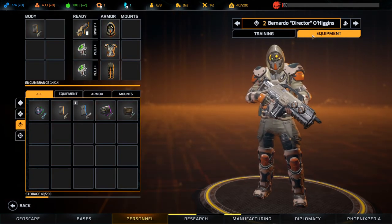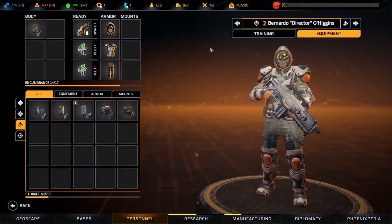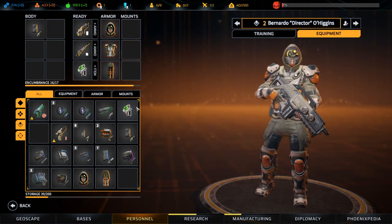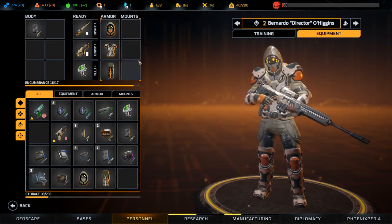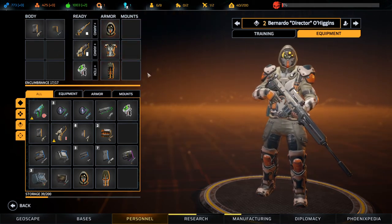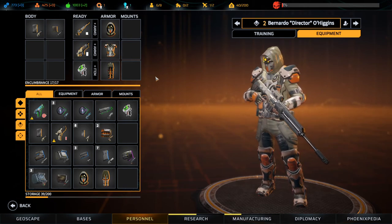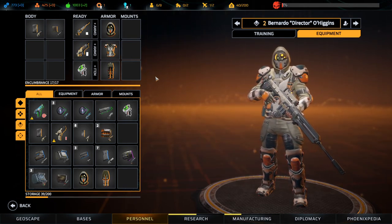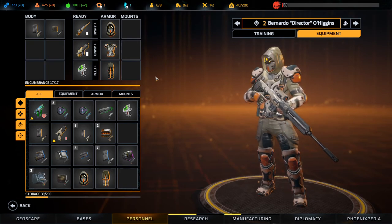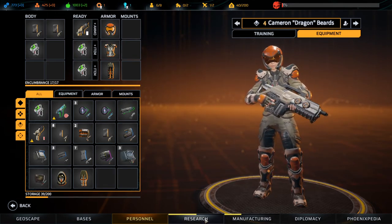Let's not even go for dash right now. What we can do is just say I just want strength. Strength allows us to put in the sniper and the assault rifle at the same time, and maybe even bring some ammo for the sniper, so we can use both — pretty cool. Although we did lose some willpower.